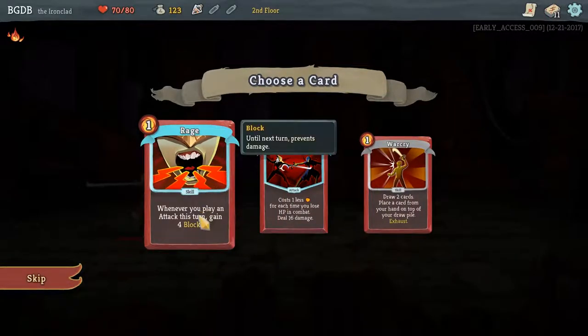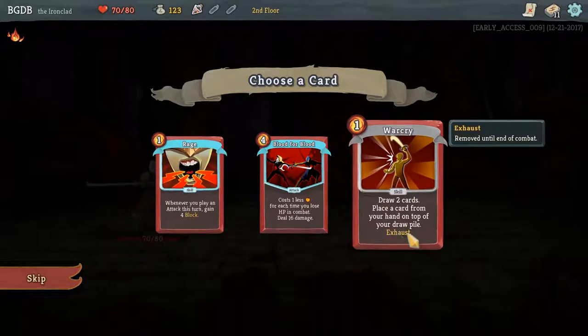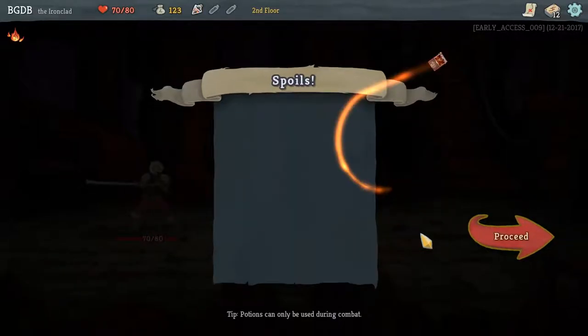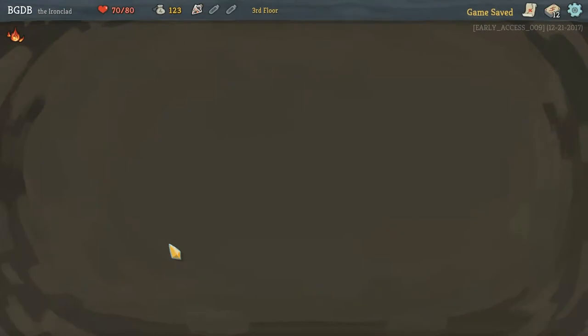We pretty much just lost nothing. Whenever you play an attack — I don't know if I have any free attack things. I can really only get eight block, well that's not bad. Draw two cards — place a card from your hand on top of the pile, exhaust. Exhaust removes it until the end. In card games card draw is always useful, so I'm going to do that. Do I go straight to combat again? I think I do, it's kind of fun. What's this other room?